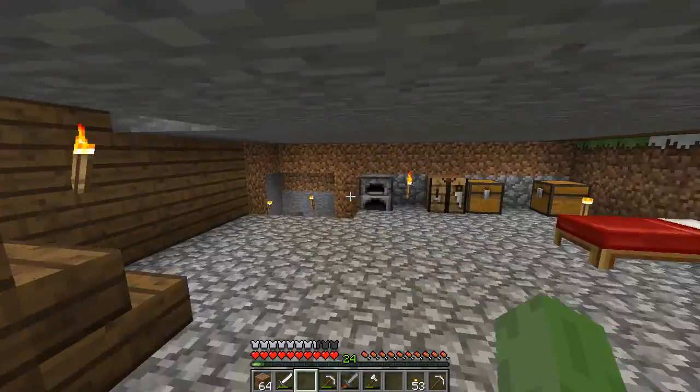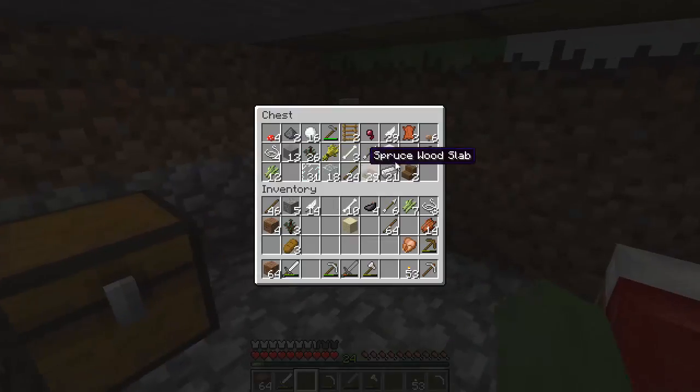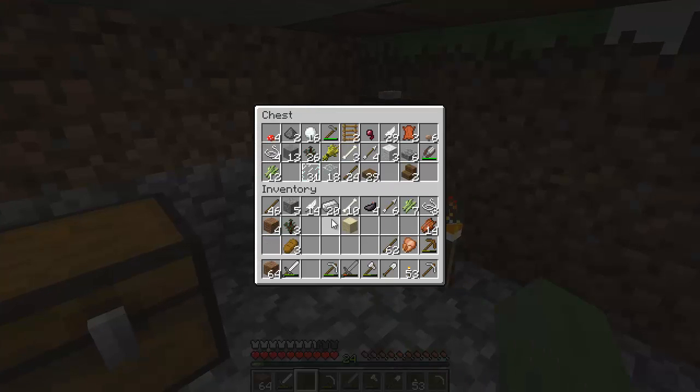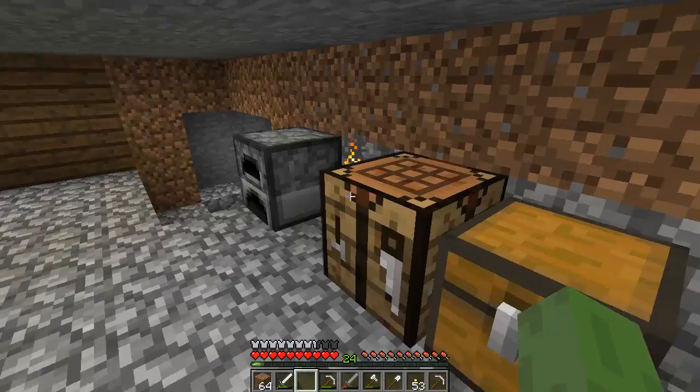So what I was going to do here — I need to make a shovel. Good thing we've got all these sticks now. There we go, so we've got a shovel. Put the iron back in, bones, feathers, string, arrows — and that's it.